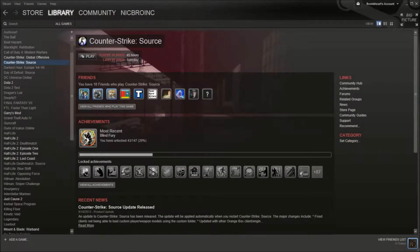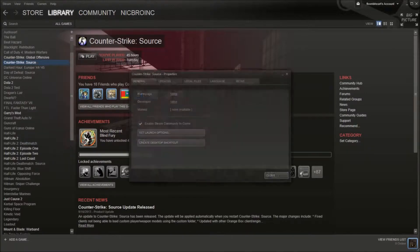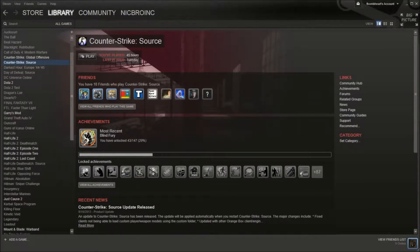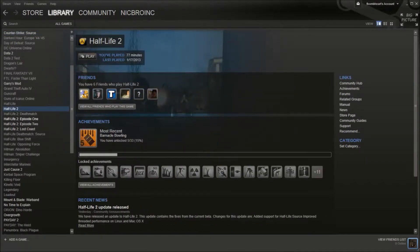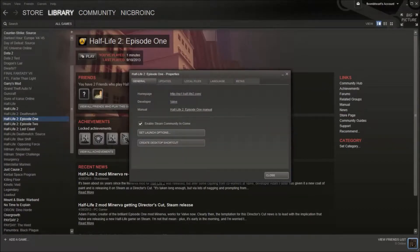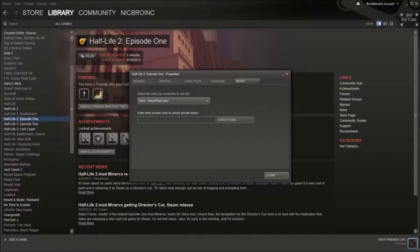One of the things you need to make sure you do is when you go on Counter-Strike Source or any of these games, you've got to right-click, go to Properties, go to Betas, and see if it says Steam Pipe Beta. Now, if it doesn't, it probably isn't a problem. Counter-Strike Source hasn't been a problem for me. Half-Life 2 hasn't been a problem for me. Episode 1 was a problem for me. So you click on Steam Pipe Beta, or you set it to Steam Pipe Beta, then hit Close or Apply.